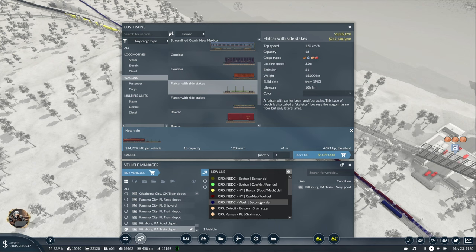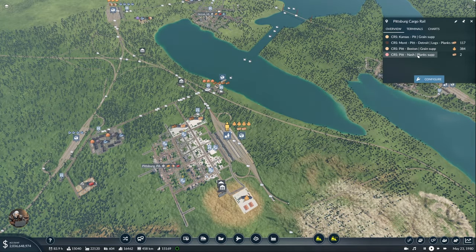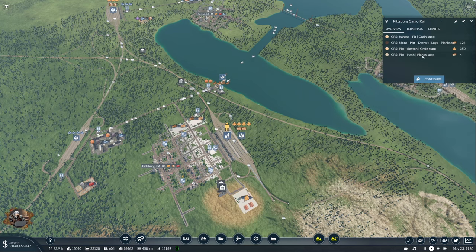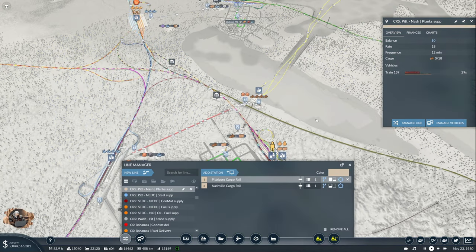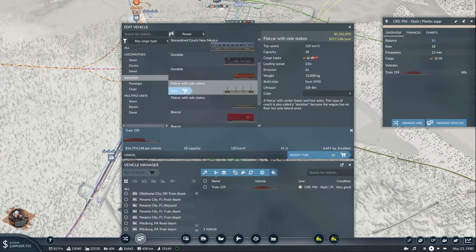Let's see how much one is going to give us. It was the Pete-Nash plank supply. One gives us 18, and we need 400 — that would be two trains, almost certainly. Each of them will have 11 wagons: two, four, five, seven, nine, eleven. Still good, pretty good. Should give me 200, and I need two of those — two trains for 400 planks for the tools factory.